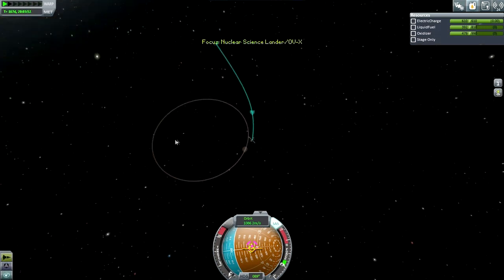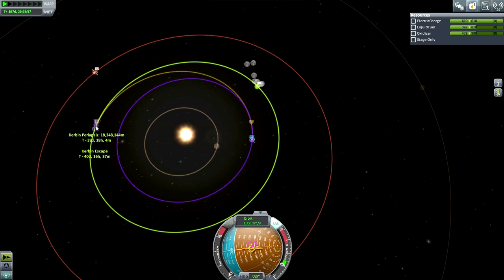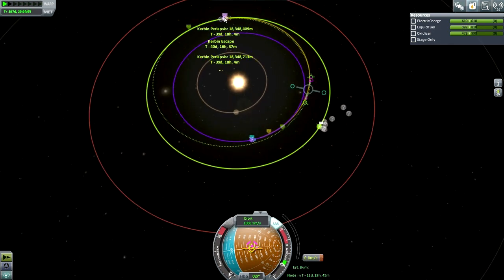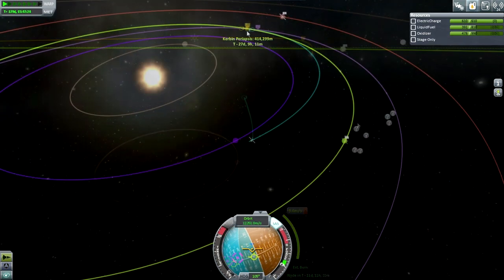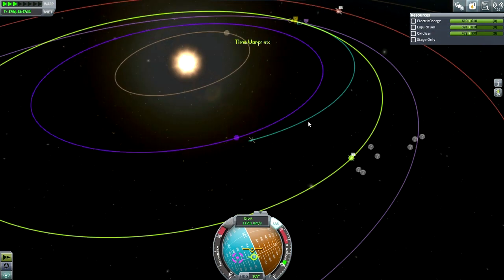Let's see how close we've got. We pretty much hit it, so — mid-course plane change. Not so much a plane change as just an adjustment maneuver. Okay, departing EVE Sphere of Influence, heading out to mid-course plane change. Now it looks like a minimum from here. We will make further adjustments in Kerbin's Sphere of Influence.